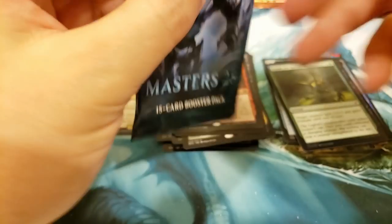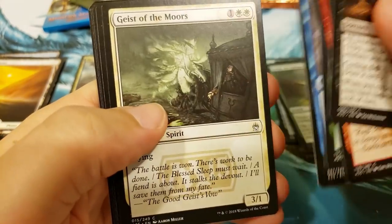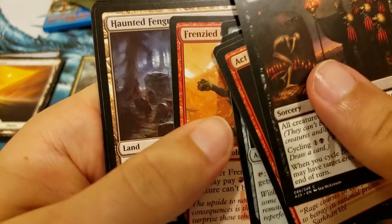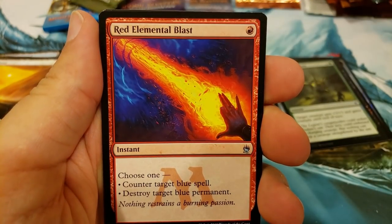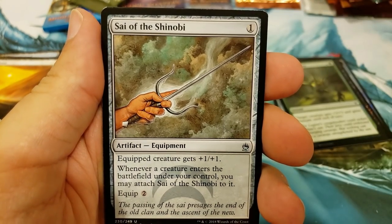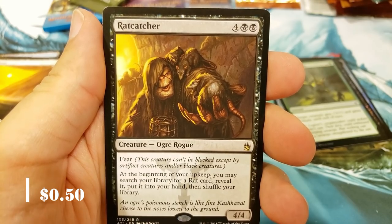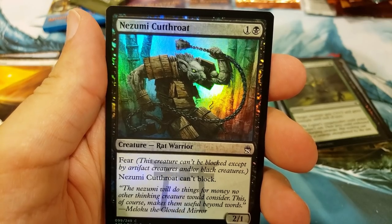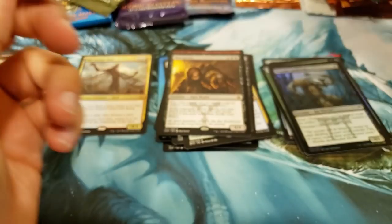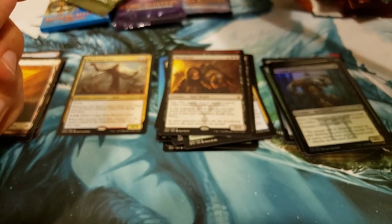Let's go to Masters 25. Let's see if we can get a Jace — a chase for the Jace. There's a lot of good stuff in here, let's see if we can get lucky. Alright, we're to the end commons: Brood Hatch, Red Elemental Blast, Psy of the Shinobi, and a Rat Catcher. The foil is Nizumi Cutthroat. Rat Catcher — it's a cool card, but not worth a ton.